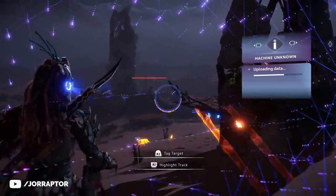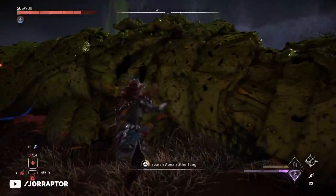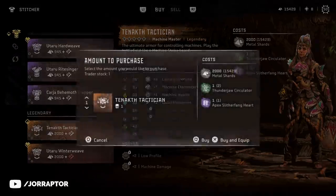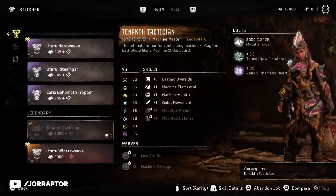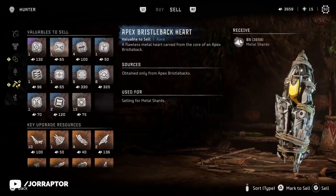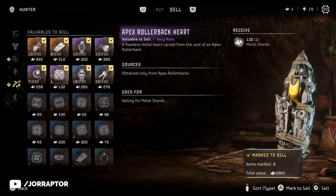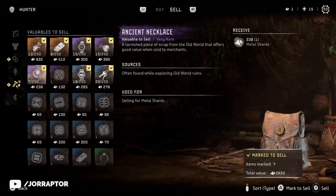I could now take this apex slitherfang out for its heart, and then exchange it for the legendary Tanokht Tactician armor at Thornmarsh. One important thing to know is that apex hearts are found under valuables to sell. So if you're not paying attention and just selling everything at once, there's a high chance you might accidentally sell apex hearts — so be on the lookout for that.